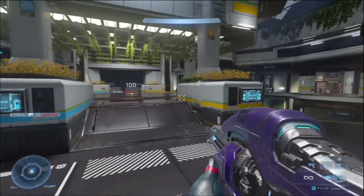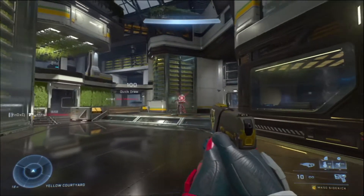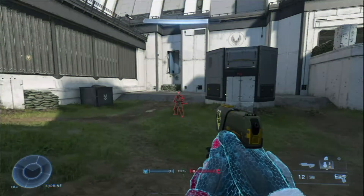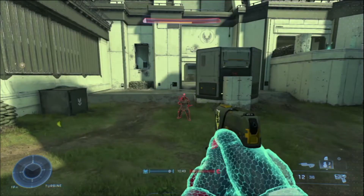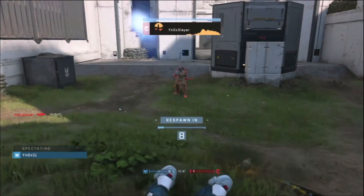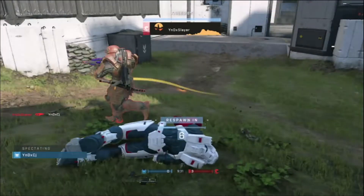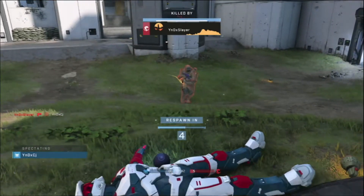With the pulse carbine, it's best used as an opener from range. If you see someone across the map or feel like someone's about to come around a corner, pull out the pulse carbine, hit them with one or two bursts, then switch to a Commando, Sidekick, or Battle Rifle for a quick finish. In that case you can drop them a lot faster than they can AR or Battle Rifle you back. It is pretty rewarding, but it's very niche — and that's something you'll see with a lot of weapons in Halo Infinite: they're niche, which makes them ineffective when they can't do what they're supposed to do.